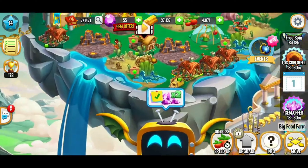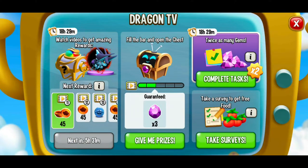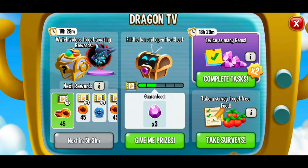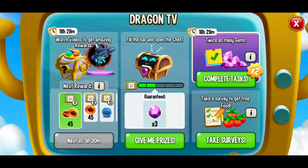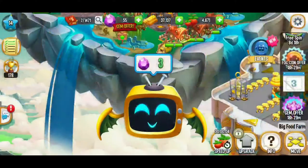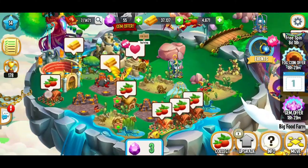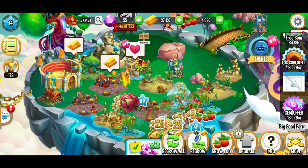We've got our Dragon TV that we unlocked recently after 21 days of playing — if you don't have it yet, just be patient, once you've been playing for 21 days you will get your Dragon TV. It looks like we're going to be able to get three more gems — another tally towards those three gems. I already watched 10 ads earlier which gave me a bunch of those fog coins along with a little bit of food and gold. Let's collect that food — yes, another dragon fruit! That's what I'm talking about.